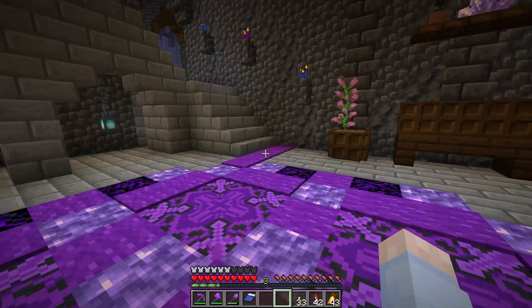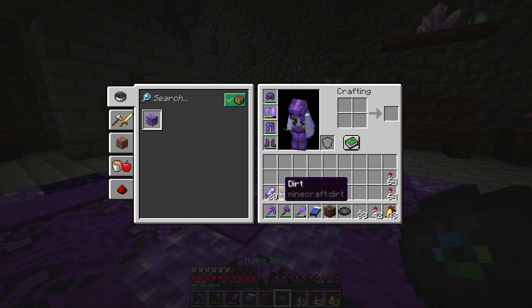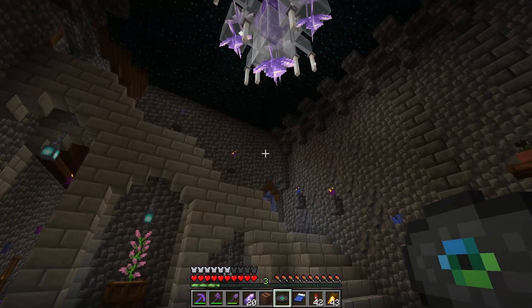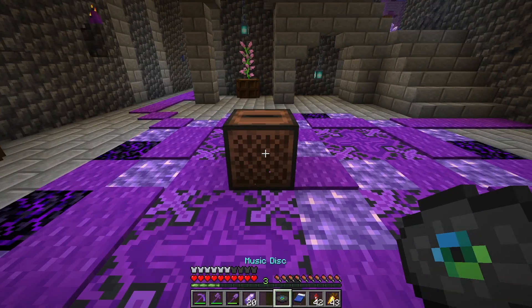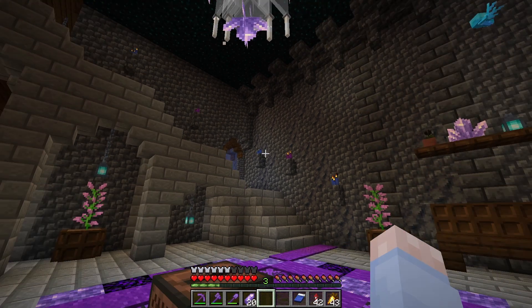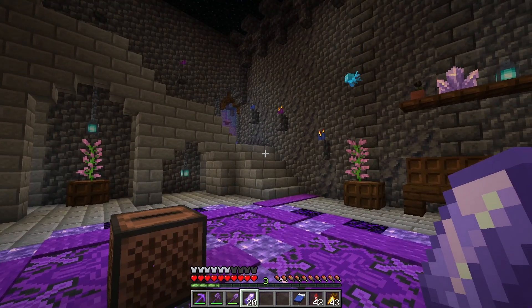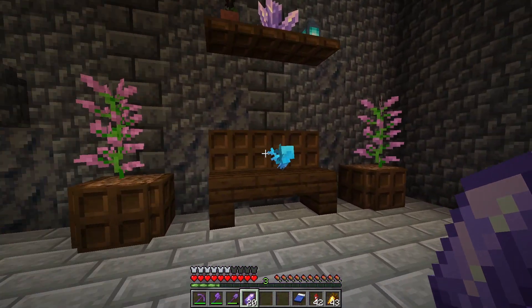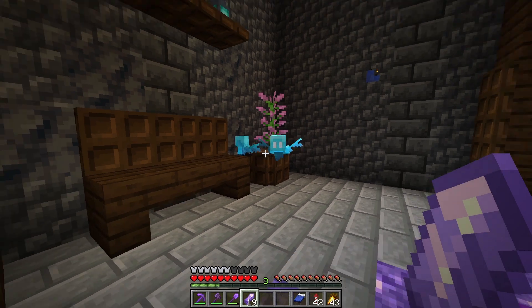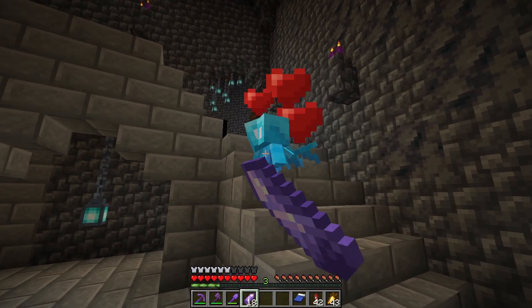I thought maybe we could duplicate a few of the allays so we have more floating around the castle. I've got a jukebox, a music disc, and some amethyst — I think that's everything we need. You just play the music and then give them an amethyst shard. And there we go — there's an extra one!